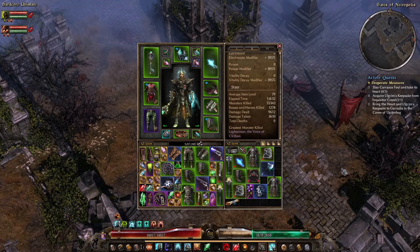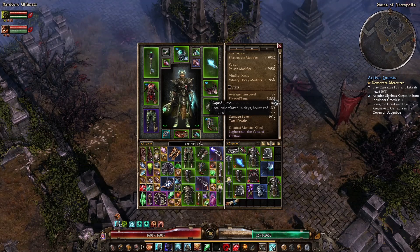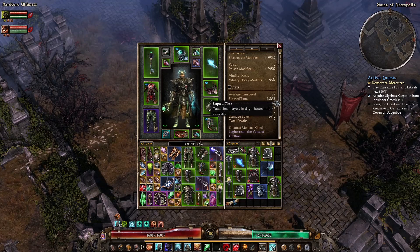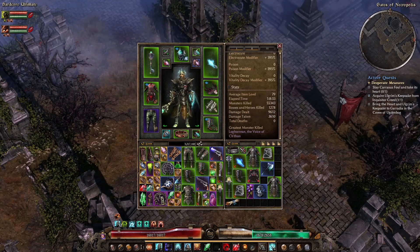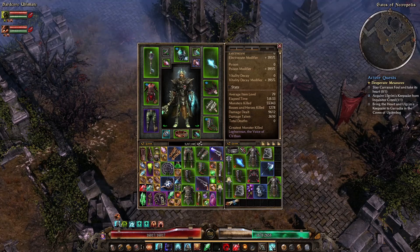Just making a little clip here to show the elapsed time at 1 day 8 hours and half an hour, level 100 on the Ritualist. I have been farming for one hour after I hit the level cap, so one day 7 hours 30 minutes-ish. There's probably 5 or 10 minutes difference there, but I just wanted to make this clip to show how long it took.